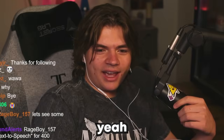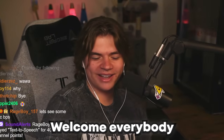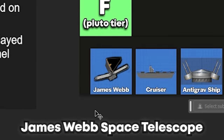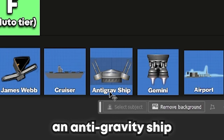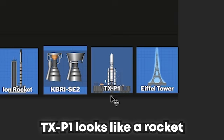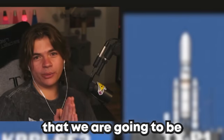Welcome everybody to Blueprint Review, it is back! We've collected 10 very special, very amazing blueprints: the James Webb Space Telescope, a boat cruiser, an anti-gravity ship, Gemini engine, airport, cannon, ion rocket, a couple more engines, TXP1, what looks like a rocket, and the Eiffel Tower. These are the blueprints we are going to be reviewing today. Let me pull up the game and we can get started.